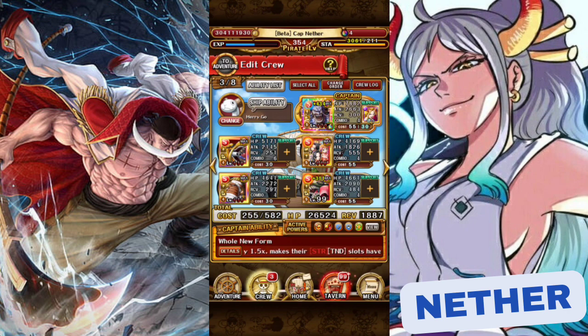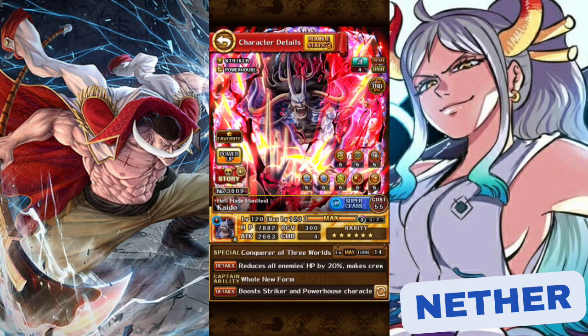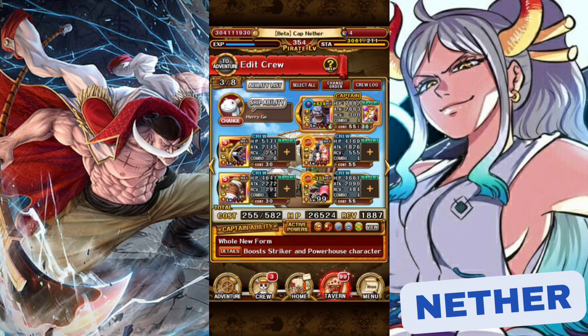Our Kaido's Tandem is completely maxed out, so we are going to be further increasing that increased damage taken by 0.25. This team should be doing a lot of damage — a little bit over a billion, actually multiple billions. But that's what I plan on using against the Dex fight.